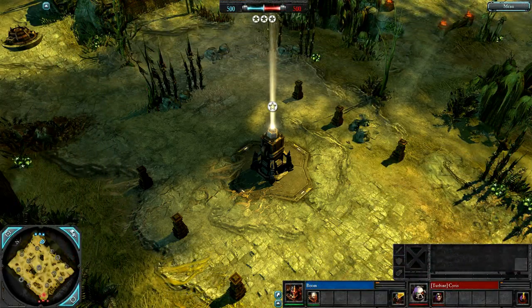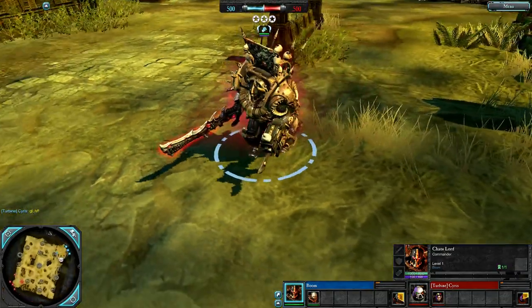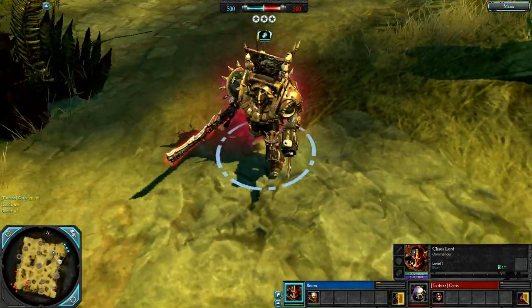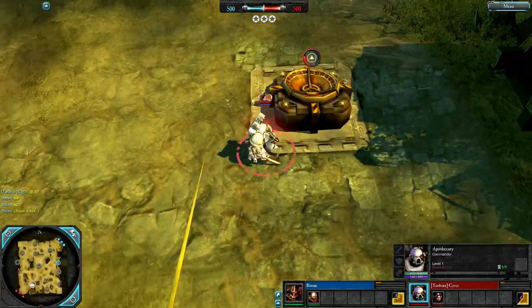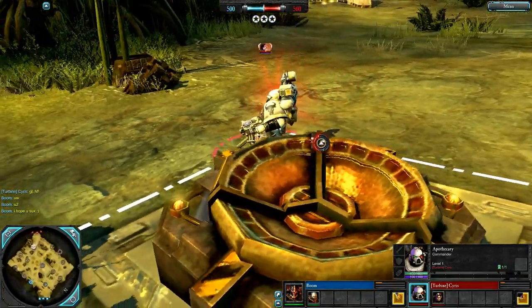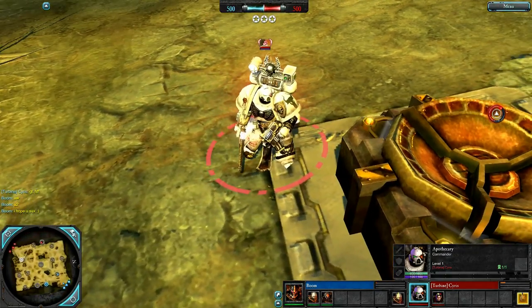Hey people. It's a 1v1 on Green Tooth Gorge, Blue Side. It's Boom playing a Chaos Lord — Durable and Destructive. This Commander walks through cover and cannot be suppressed, with very good offense and disruption, fighting mainly in melee combat. This is Black Legion on show, up against Cyrus playing an Apothecary Support Commander that fights in melee combat by default, begins with a targeted heal and a passive health regeneration aura.